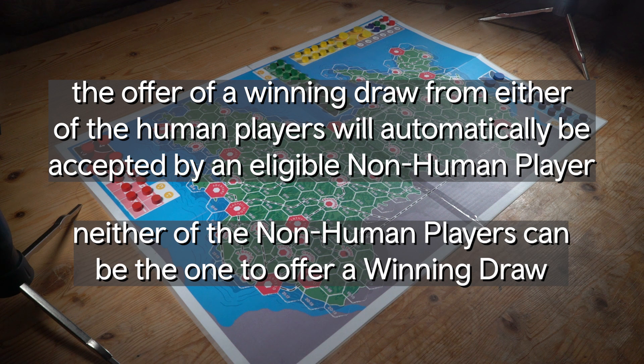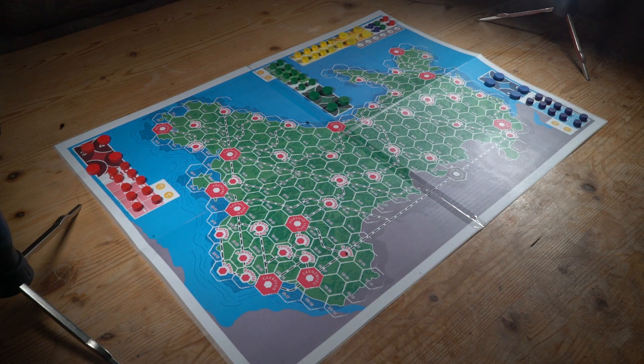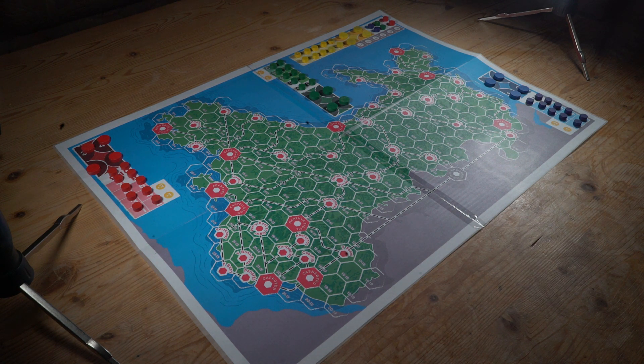Neither yellow nor blue can offer a winning draw. You now know all about playing with the non-human players in the two-player version of 63.